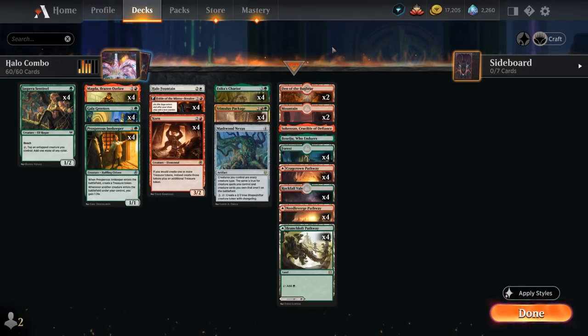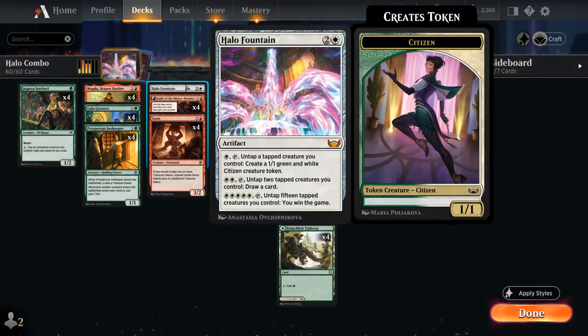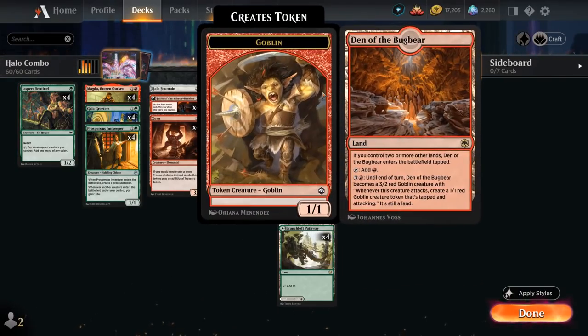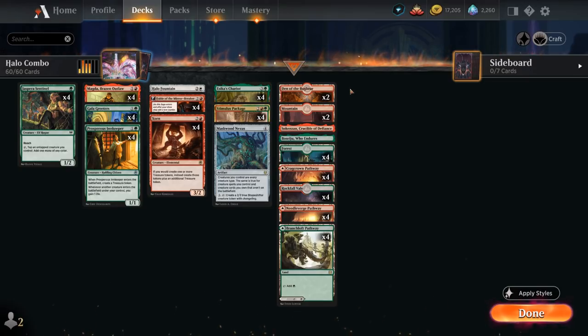Our mana base has a little bit of white mana to maybe hard-cast Halo Fountain if we draw it. We've got all 12 pathways, Rockfall Vale, a couple of basic lands — enough to cast our Sentinel on turn 1 reliably — plus some channel lands and two copies of Den of the Bugbear, in case our combo plan doesn't work out. Now let's jump into some games and see how the deck does.